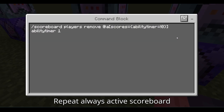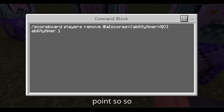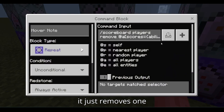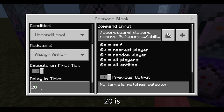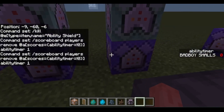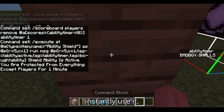Repeat always active: scoreboard players remove at a, scores equals ability timer, equals exclamation point zero — you need that exclamation point so it doesn't go into negatives. Ability timer 1 — it just removes one score every second. You need this delay: 20 is basically one second in Minecraft. I have it at 60 so when the player buys the shield or receives it they don't instantly use it.